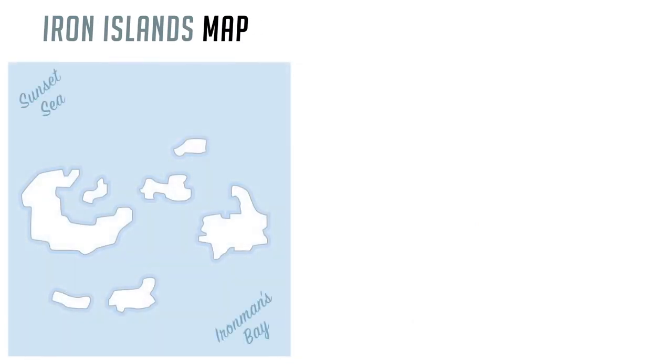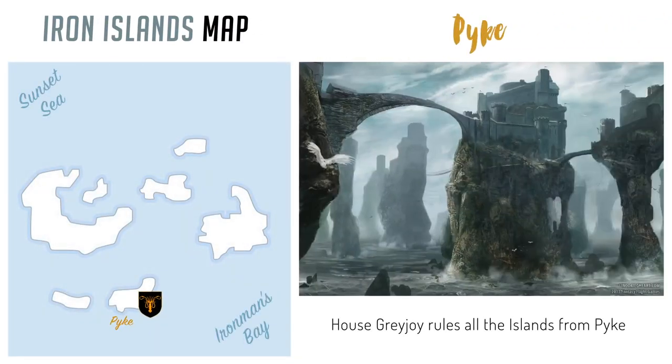All the Iron Islands in this archipelago are ruled by House Greyjoy on Pike. Pike is the name of the island, but also their castle. It's a pretty unique castle considering the towers are located on smaller islands and connected by rope bridges. It used to be on the actual main island of Pike, but over time the land eroded creating these smaller islands.